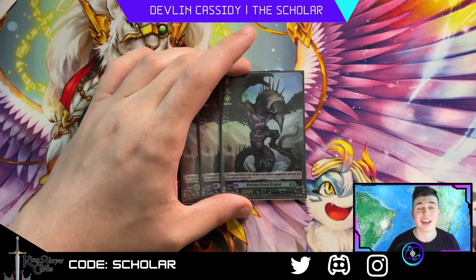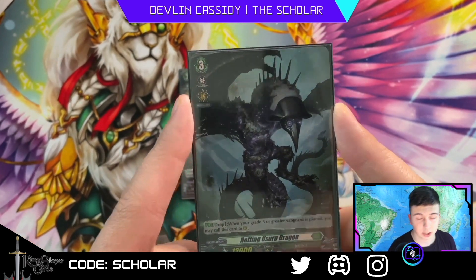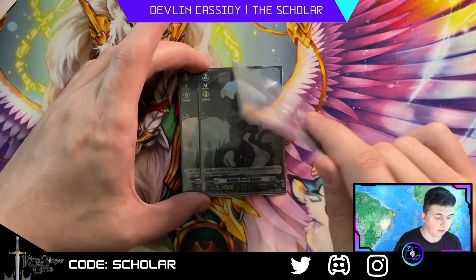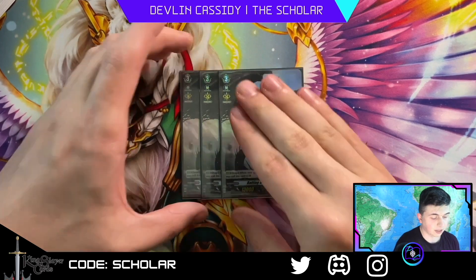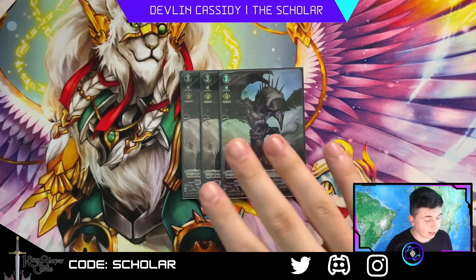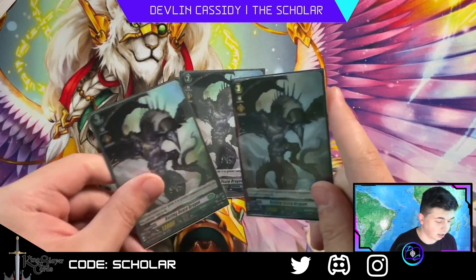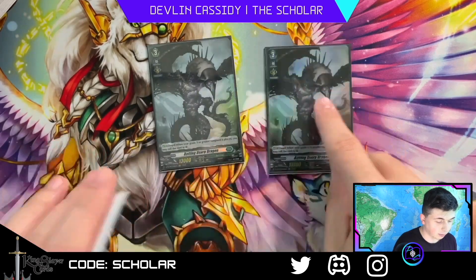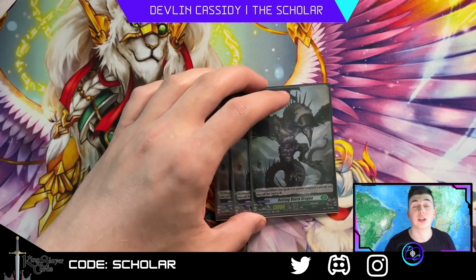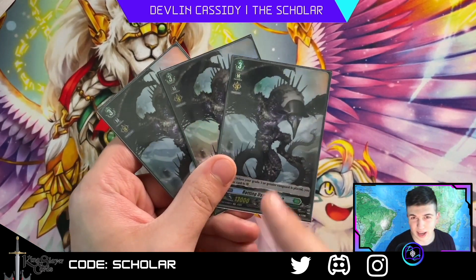The next grade three is three copies of Rotting Usurp Dragon, an overdress card that is really cool. Anytime you have a greater vanguard placed, you may call this card to rear guard circle during your ride phase or drop phase — this card calls itself from the drop zone every time you stride. This makes it perfect stride fodder and perfect retire hits off of Locks: you'll have two of these in drop, call them, pop them at end of turn with Locks to draw two cards and retire two cards, then stride again and get them right back. Absolutely free value and perfect in this deck.